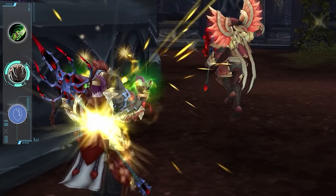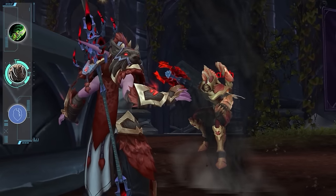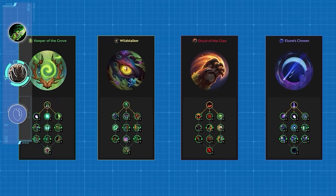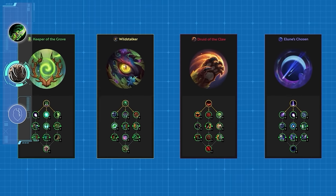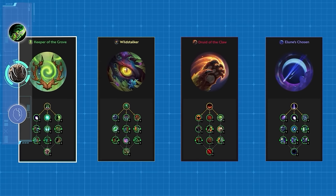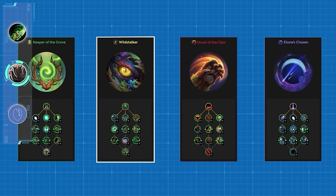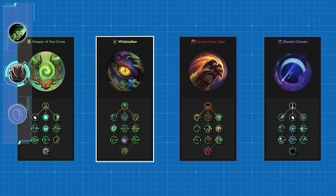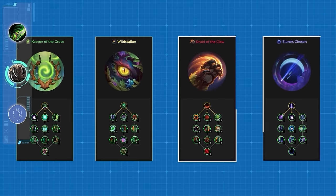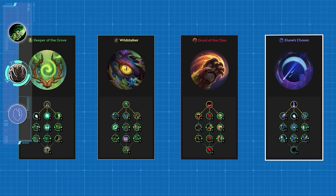We say this literally every expansion, but as other CC continues to be nerfed, Cyclone is becoming a more and more completely obvious outlier. In terms of hero talents, we're not going to spend too much time on them because none of them are particularly exciting. Keeper of the Grove is a Treant-themed build. Wildstalker causes Flora, Vines, and stuff to grow on other players, either damaging enemies or healing allies. Druid of the Claw simply empowers cat and bear form, and Elune's Chosen is themed around lunar magic, with particular buffs to Full Moon and Fury of Elune.